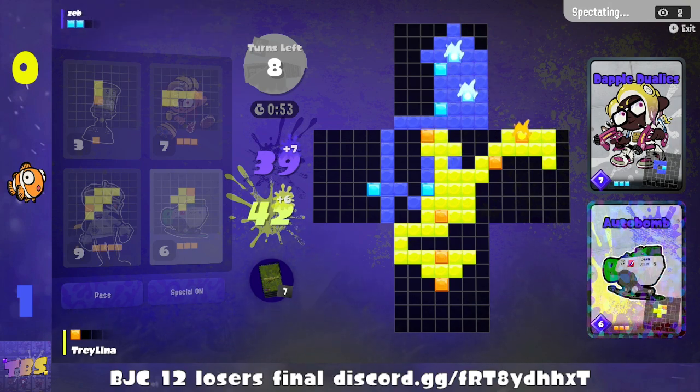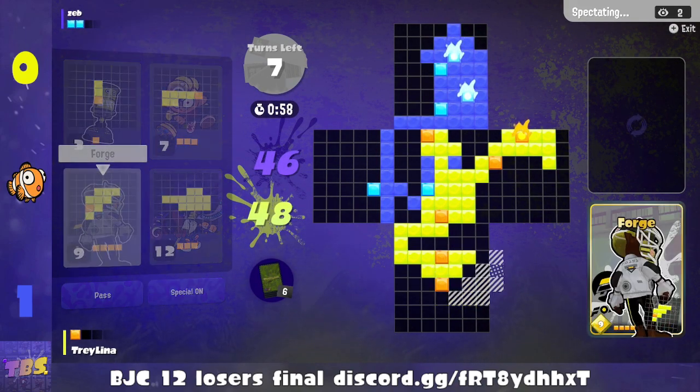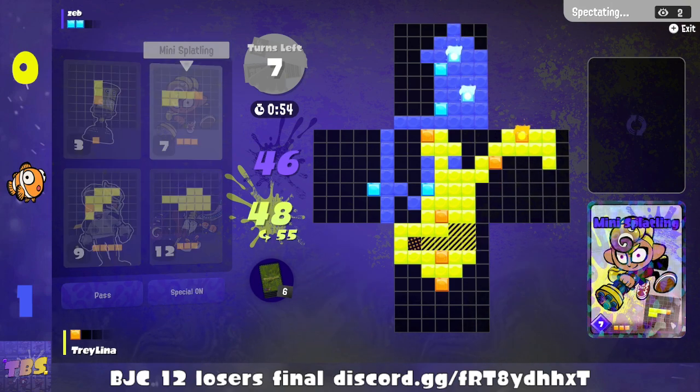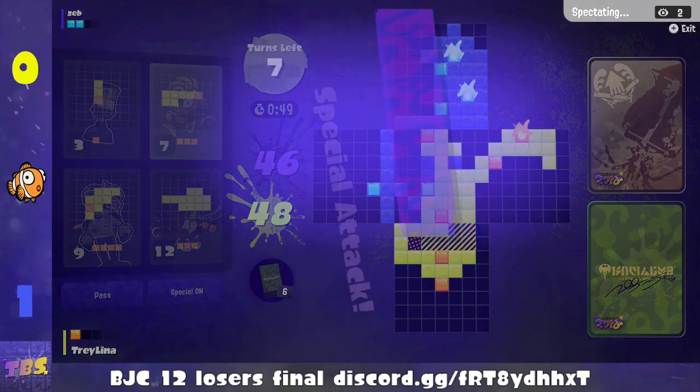Contesting some space and putting a special block — excellent special block placement going on there. Trilina can play the minion right there. That's gonna be three special points right there. We've got a special attack coming through.